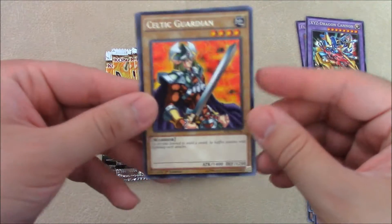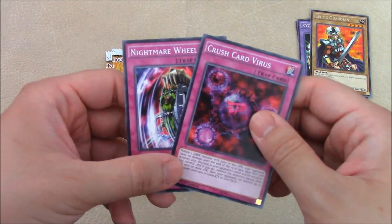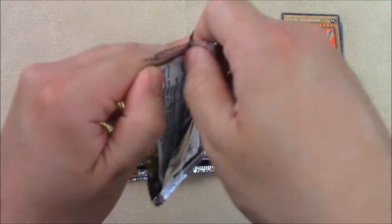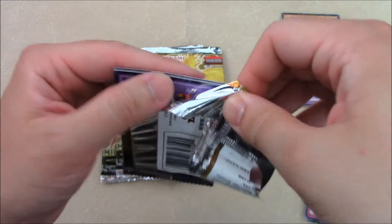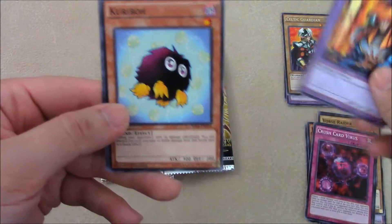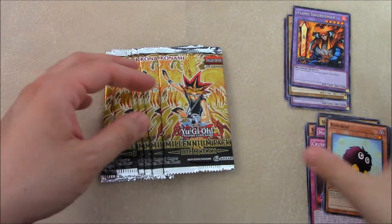So we got an alternate art Celtic Guardian for a rare, Crush Card Virus — very cool — and a Nightmare Wheel. This used to be ultra rare, I remember that. Which pack is this? This is number four. These packs are real tiny, I don't want to bend them. We got another Flame Swordsman, Kuriboh classic, a Beast Skull Dragon, a Black Skull Dragon — very cool, very nostalgic pack.